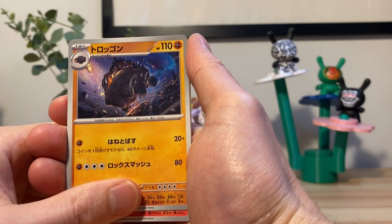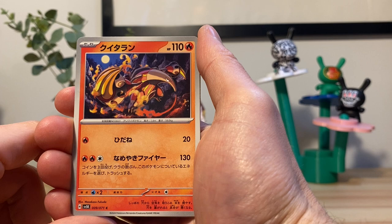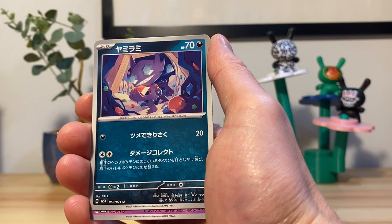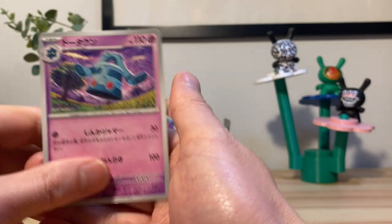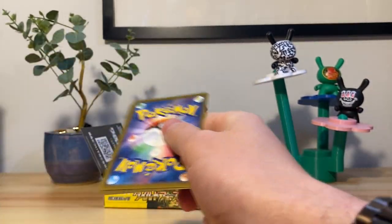We have the mine cart guy again. Anteater — God dude I am doing so terrible with these names. He's from Black and White, he's an anteater. We have Sableye — there's a classic Sableye. On the end, Bronzong. Show me a hit before I throw a tantrum on camera.